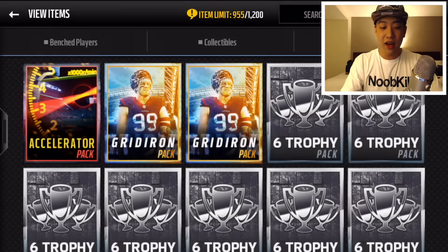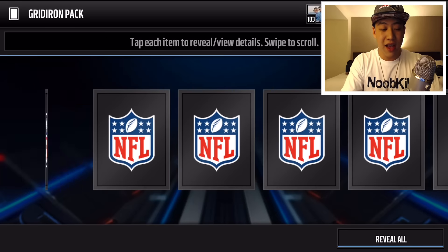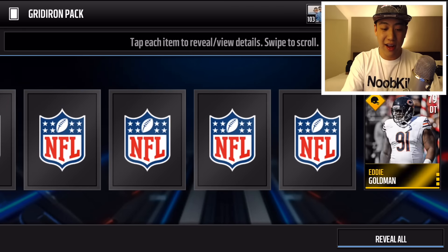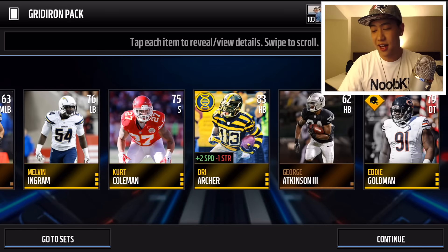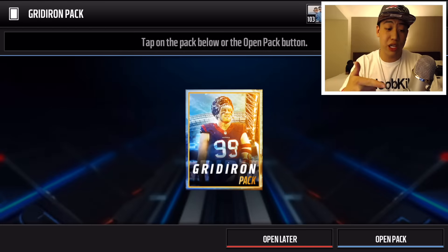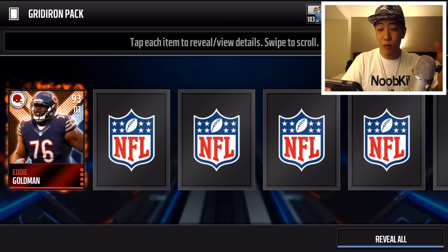We have two more until we get to the accelerator pack. Someone tweeted me when they first came out that they got a Ronnie Lott out of their accelerator pack. We get a collectible right there — elite one. And we're gonna get Tre'Archer, that's not a bad one. I think his price probably went down a lot after these packs, especially with the game changer event, so his price is probably really cheap.